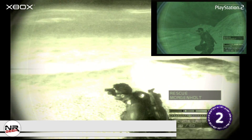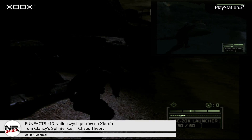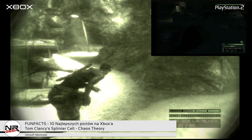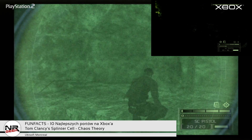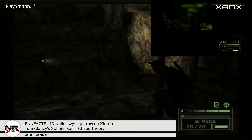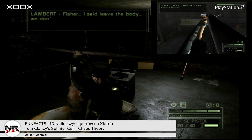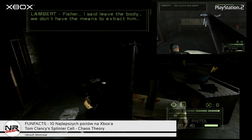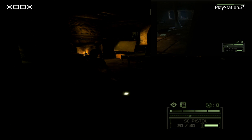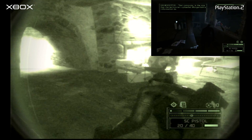Tom Clancy's Splinter Cell: Chaos Theory. Najbardziej zmiany widoczne są w Chaos Theory, gdzie porty na słabsze konsole są zwyczajnie bardzo brzydkie i straszą biednymi lokacjami rodem z czasów poprzedniej generacji. Wersja na Xboxa w zasadzie nie ucinała nic, co widzieliśmy na pecetach – większość efektów była na miejscu, port niewiele się różnił od wersji komputerowej. Było to zadziwiające, że Xbox był w stanie dotrzymać kroku komputerowi osobistemu. PlayStation i Gamecube z racji gorszych podzespołów zostały potraktowane sporo gorzej.